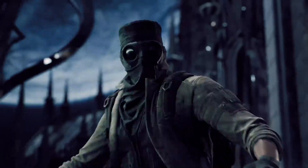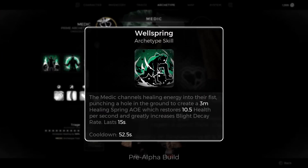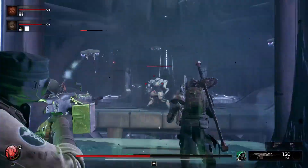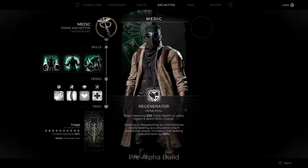Skills are where you can really customize your recovery style. Their first skill, Wellspring, sees the Medic punch a hole in the ground to generate a refreshing well of healing energy. It's the most efficient healing skill, but it's limited by its size and static nature.